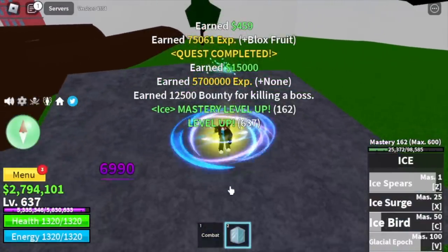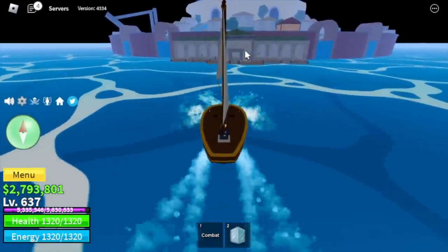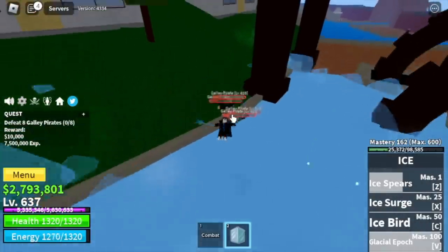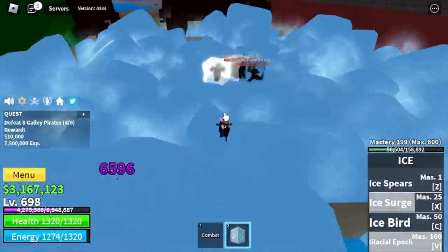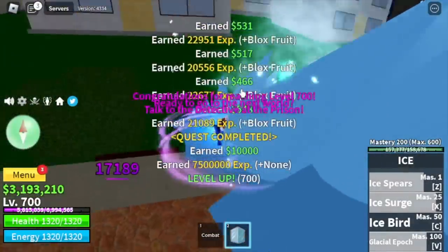We skipped the Thunder God and other mobs. Next up, the Fountain City — our only target is the Gully Parrots. At this level, no more damage — Elementals in effect. We unlock all our skills: Ice Surge, Ice Bird, Glacial Epoch. And we will reach level 700 here.